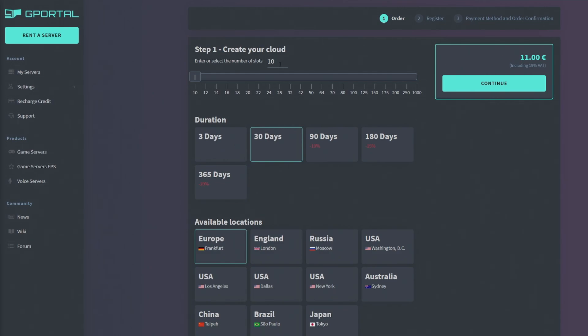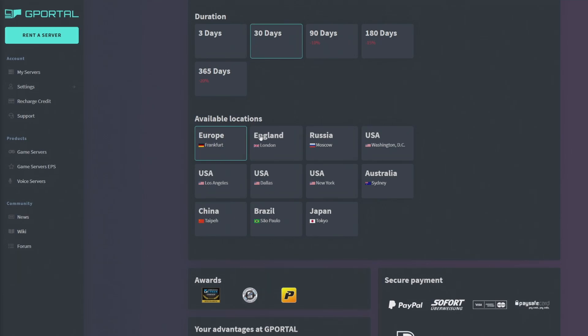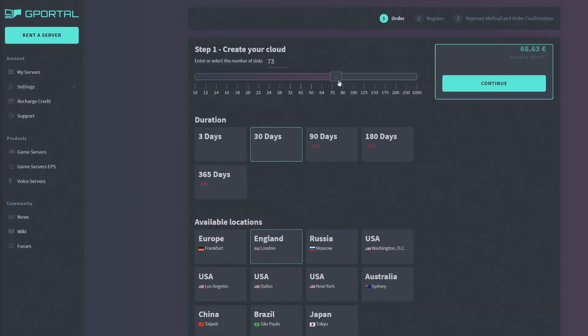If you click Configure, you can customize it. For 10 slots that's 11 euros — you can convert that to your own currency. There's a discount if you go for the year over just 30 days. You can pick your location; mine is normally England. The higher the slots, the more it costs — 1000 slots for 30 days is 650 euros. I normally just keep it on 10 slots.